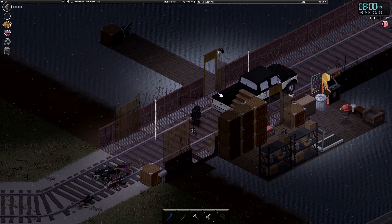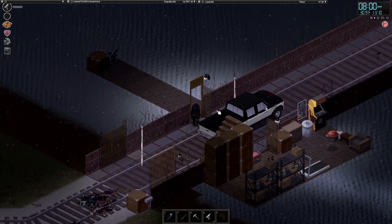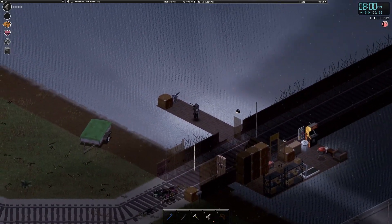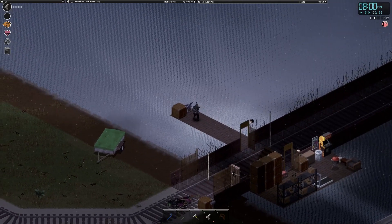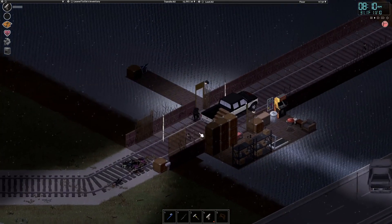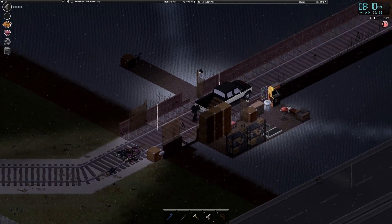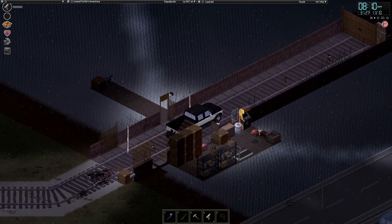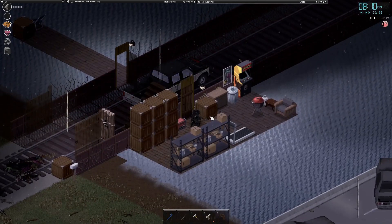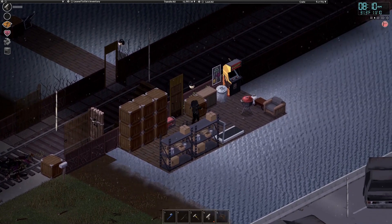Then the second step: I knocked down one of the panels on each side using a sledgehammer. On this side, I built a little fishing dock. I have my fishing supply in this area and can do my fishing right here. In the middle of the bridge, I use it more like a parking garage, but you can use it for storage or any way you like.